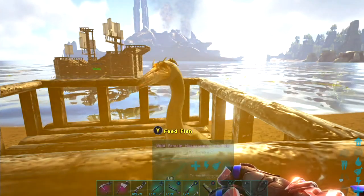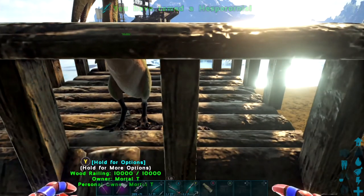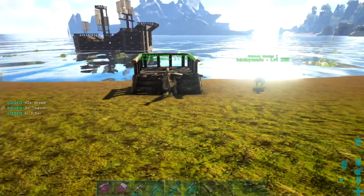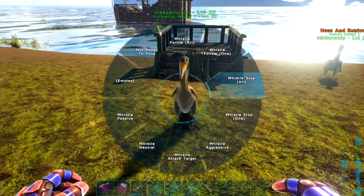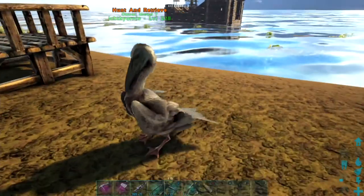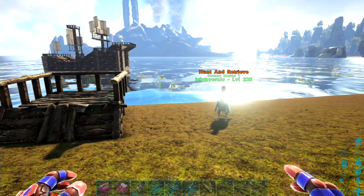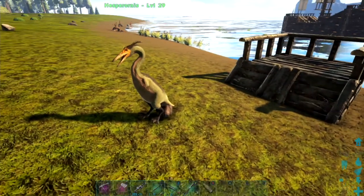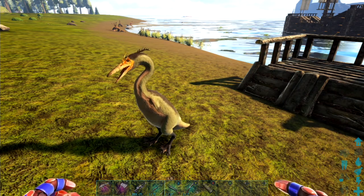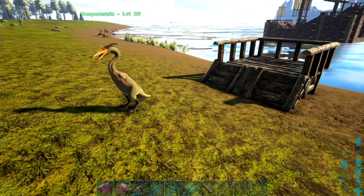Feed - and there we go, we have tamed a Hespihornus! We can get rid of the railings now. That is a really cool fishing mechanic, especially combined with the Ixthe Hornus. The glowing effect on the fish it retrieves also adds to the taming efficiency, which is really cool - a glowing fish does better than a normal fish.